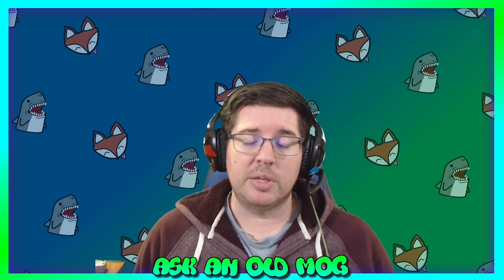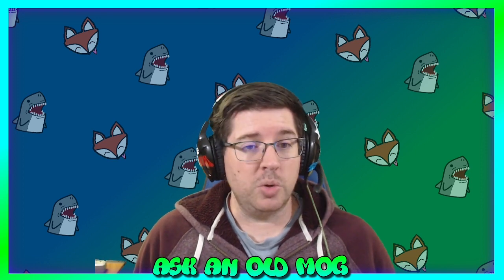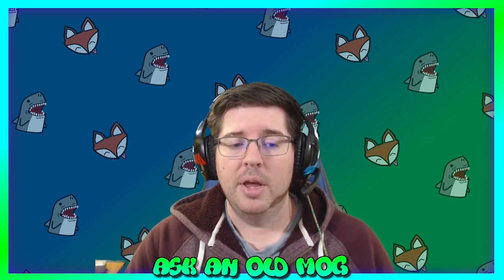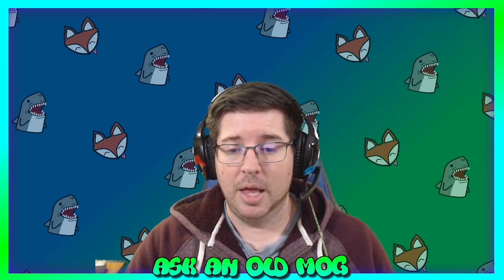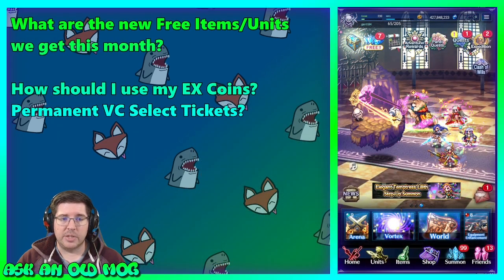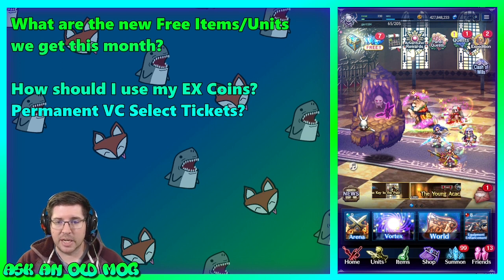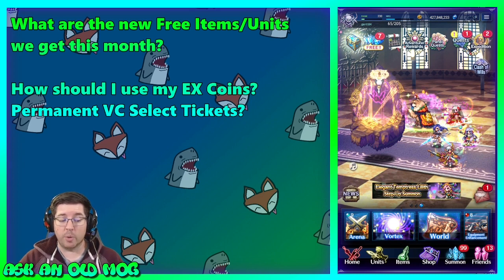Today I want to go over some resources we have and how to use them efficiently. There's a bunch of new stuff from various shops updating and refreshing, so I thought it would be useful to talk about that so you can make choices about what to spend your resources on. The question at hand is: what are some of the new free items and units we can get this month, how should I use my EX coins or permanent vision card select tickets, and I'll also talk about the item world coins and steel castle coins since those are also refreshing this new month.